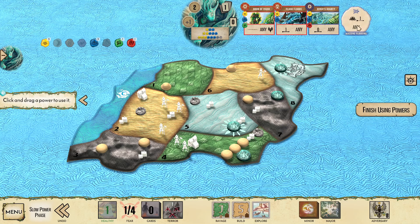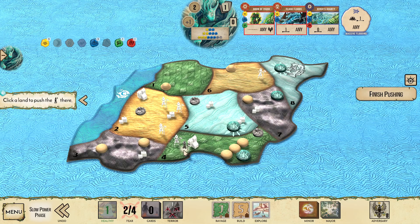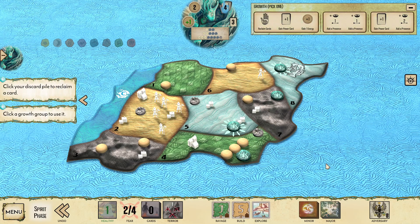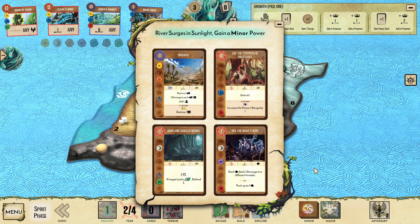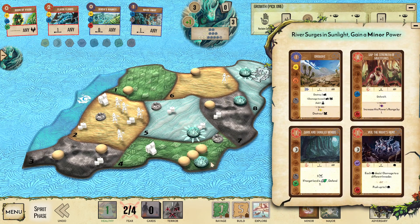We can use our Innate Massive Flooding to take out the town and then push the two Explorers away - I'm going to push them into land 2. Land 2 is going to be sort of our biggest problem area. We'll be trying to solve that with a Massive Flooding in about two turns. We reclaim, we gain a minor power - if it's a defend power, we can just solve land 4 potentially. And there is a defend power. The Fear from Dark and Tangled Woods is really nice.